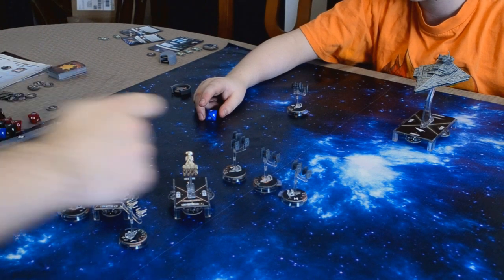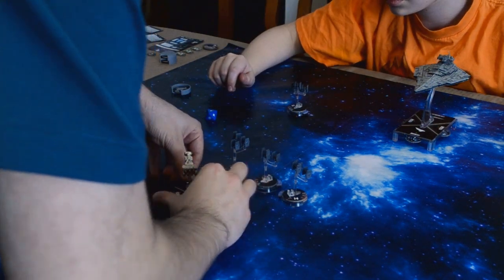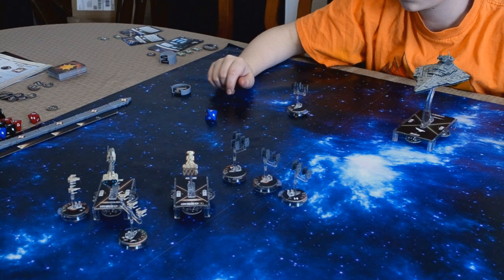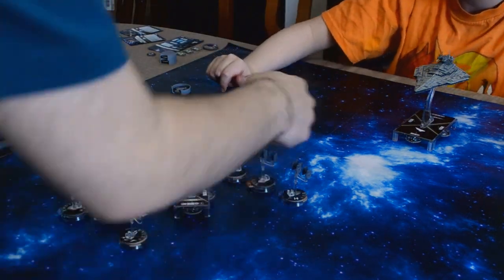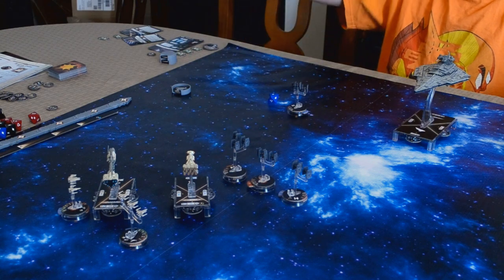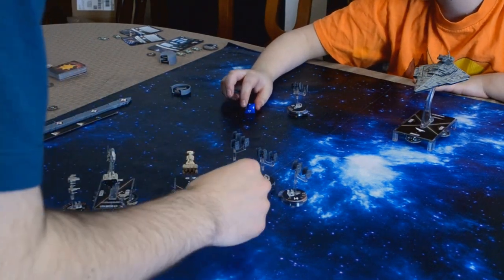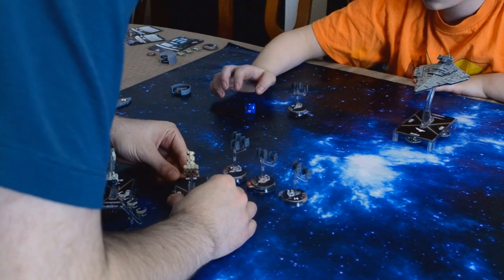Which hull zone are you attacking — the front? I'm going to use my redirect token to move it from the front to the side. Now this one is going to shoot. Can I attack that one? Yeah, you can — there's line of sight. So you get to roll another blue die. It's another hit. You can't use evade at range one. So this front one goes down to one.